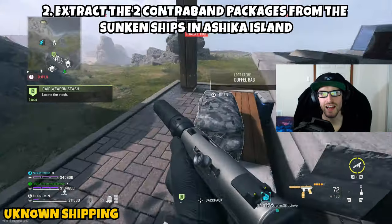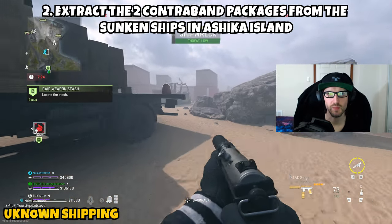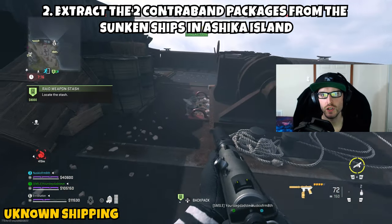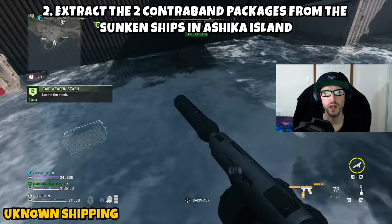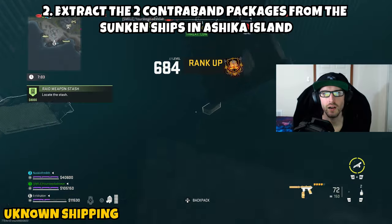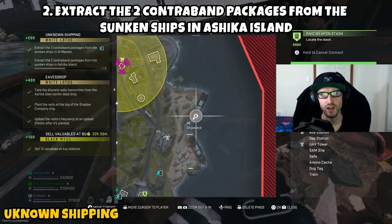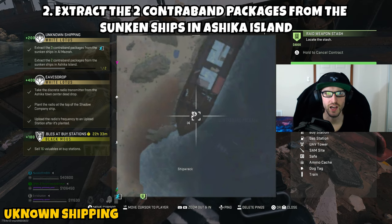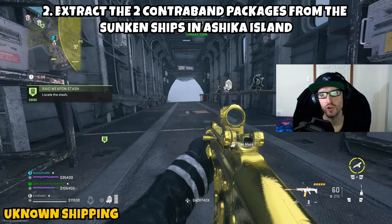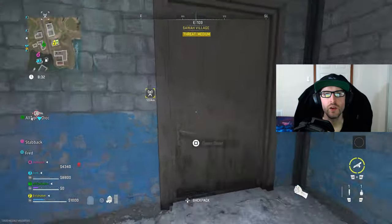Part two is asking us to extract two contraband packages from the sunken ships in Ashika Island. This one's easier — the two ships are in the shipwreck location. Spawn into Ashika Island and head to the shipwreck area. I went to the south ship first: in the center of the boat is a flooded area where you'll see the first contraband package in the water next to the HMS shipwreck cache. Grab it, then move to the northern boat — toward the front you'll see the second contraband package. Grab it and exfil safely to complete Part 2 and the mission.